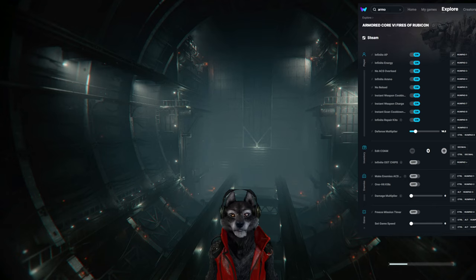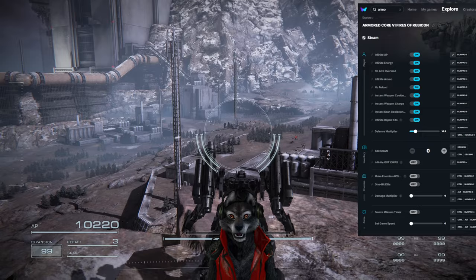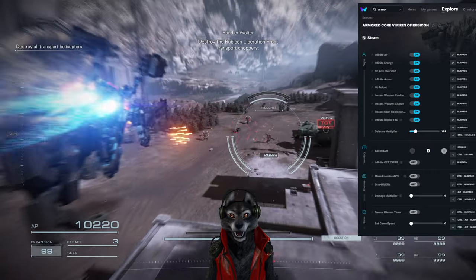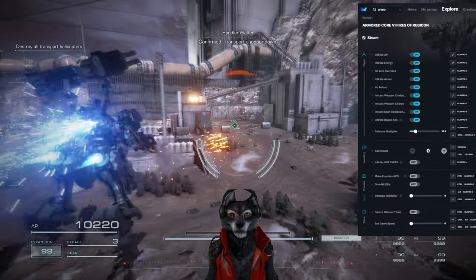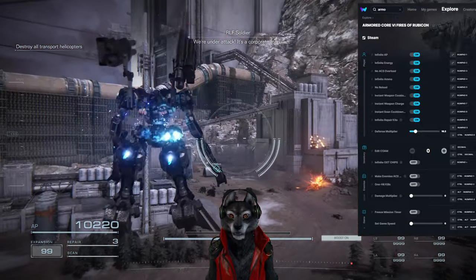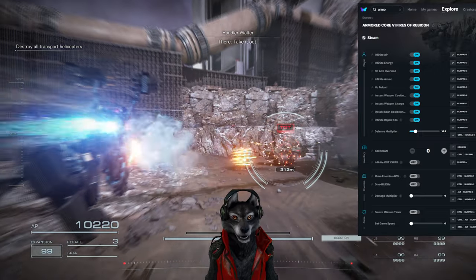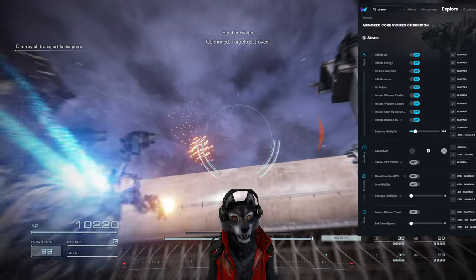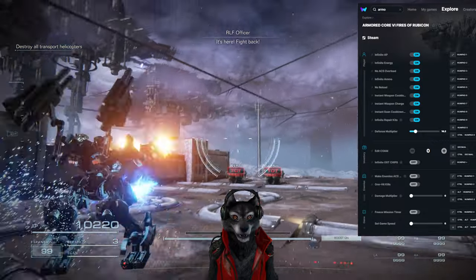First one I did was when we did Fires of Ru— Raven, cause I was like, well, might as well. Also, the music in this game, absolutely lit. First mission: Destroy the Rubicon Liberation Front Transmission. Transport chopper down, keep at assist. We're under attack! I'm just going constant shotguns. That's one thing I do love about these things — if I can just be like, infinite shotguns. It is quite funny to just absolutely break a game.